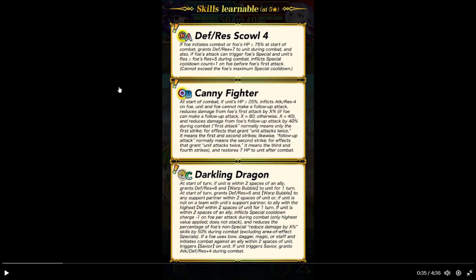Darkling dragon — this is unique. At the start of turn, if she's within two spaces of an ally, grants defense and res plus 6 and warp bubble to her for one turn. At the start of turn, grants defense and res plus 6 and warp bubble to any support partner within two spaces of her. If she is not on a team with her support partner, to allies with the highest defense within two spaces for one turn. And then, if she is within two spaces of an ally, inflicts cooldown count minus one on the foe per attack during combat. Has plus twice in the stack. And reduces foe's non-special reduce damage skill by 50%, excluding her own specials.